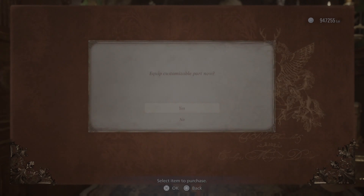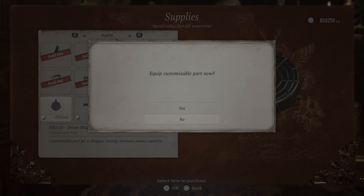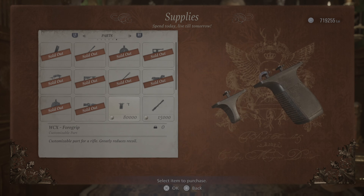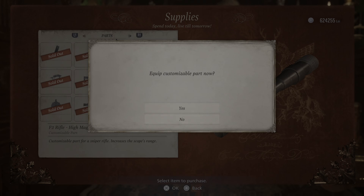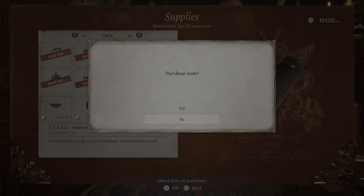You also need to buy all the upgrade parts. Now, some parts you have to find in the game, so it's best to do this after you've got all the files and treasures. You will also need to buy the biggest inventory space.